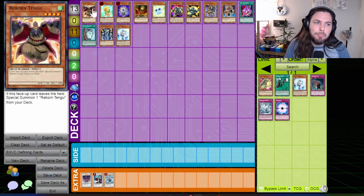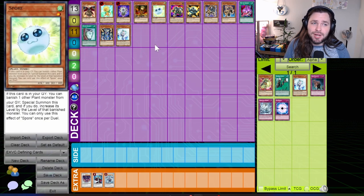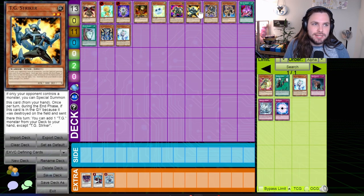Extreme Victory format was also defined by a number of card releases. We'll start with Reborn Tengu and the birth of the Tengu Plant era. Reborn Tengu brought with it a lot of really powerful synchro combo decks, most notably the Plant Synchro deck that became famous in the later eras of 2011. The package of Dandelion, Glow-Up Bulb, Lonefire Blossom, and Spore — which I affectionately referred to at the time as the Fluff Squad — would be the core of a vast number of decks both in this format and in the formats to come.